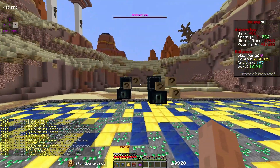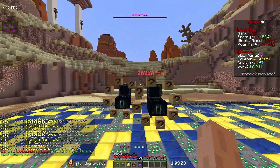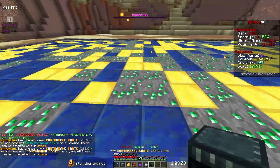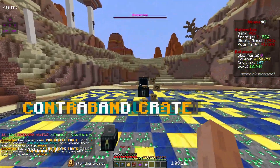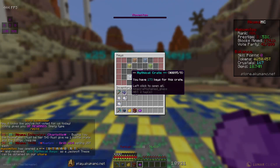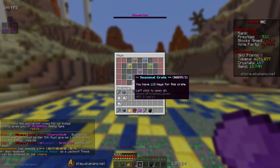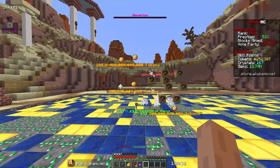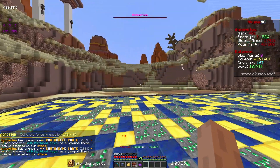Opening these contraband crates — really needing that pet egg since I don't have a pet yet. We did not get one, but we got another contraband crate out of it. We did not get the pet egg from that either. We got two more contraband crates from the mythical keys. Using some common RPGs — and we got more mythical keys, no contraband crate. That's a rip.